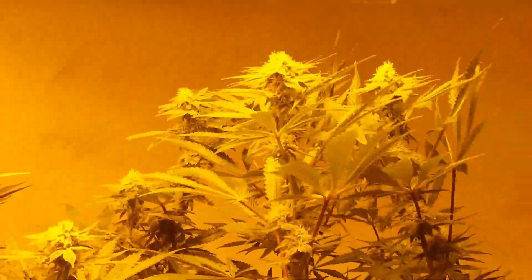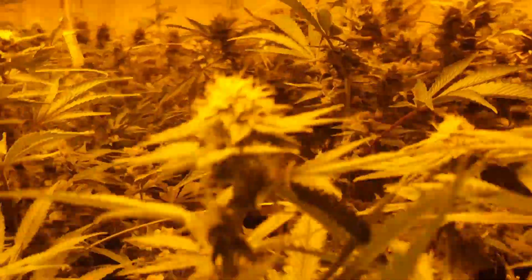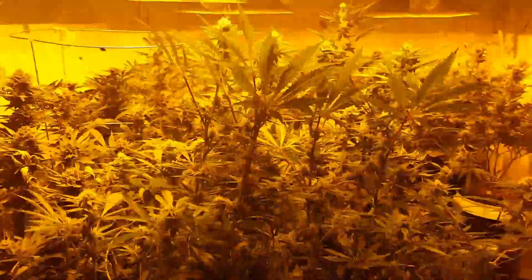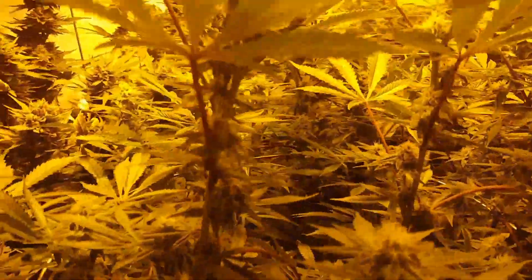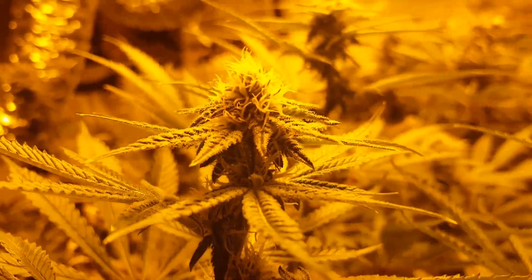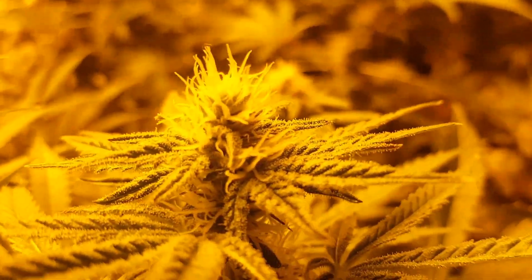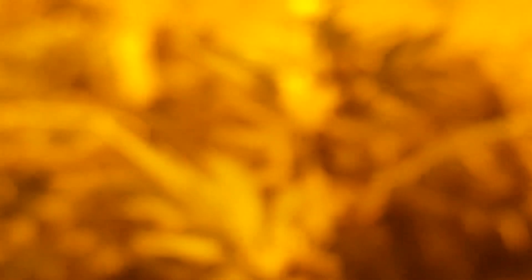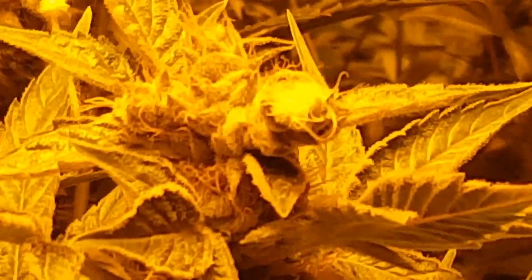Right next door we have our Sour Alien Dog. She's a monster. She doesn't make the biggest nugs but she definitely makes really hard, dense, super frosty, super potent buds. She's a beautiful daytime strain. You can see the frost starting to kick in — it's about four weeks in. You can also see the bleaching at the top there — that's the bleaching. Hey, it happens.